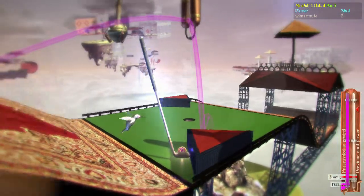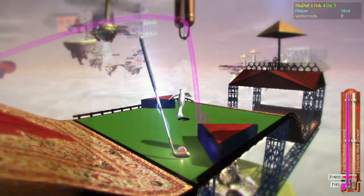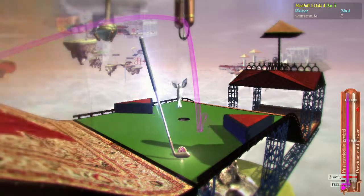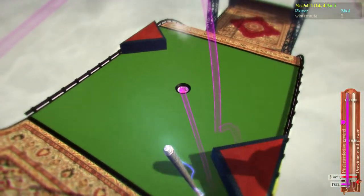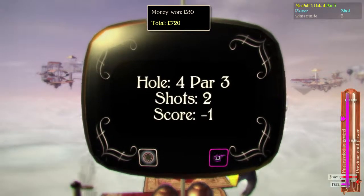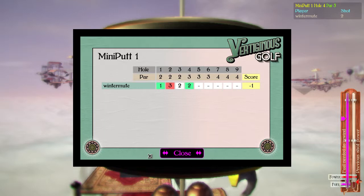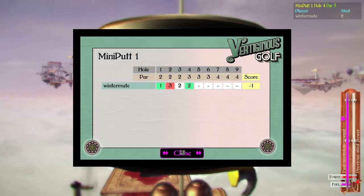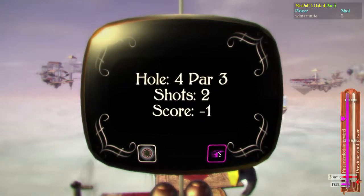The controls are sometimes a bit awkward. I keep forgetting the difference between the right and the left button — but that's probably just me. One under par, more money. Look at my scorecard there — one under par, doing quite well. I'm guessing this money you get to spend on improvements and stuff at the end of the course.